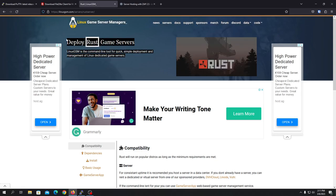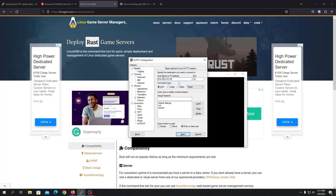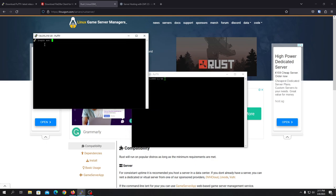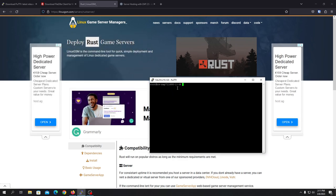Once you're done, you need to log into PuTTY. Just open PuTTY, put in the IP of your host, open it and put in root or whatever username and password you got from your host. Once you're done you'll be inside the server.